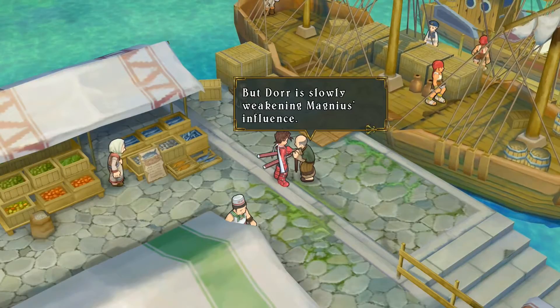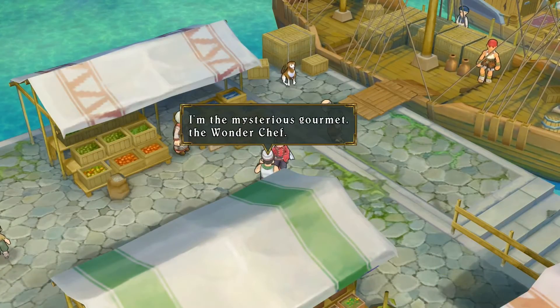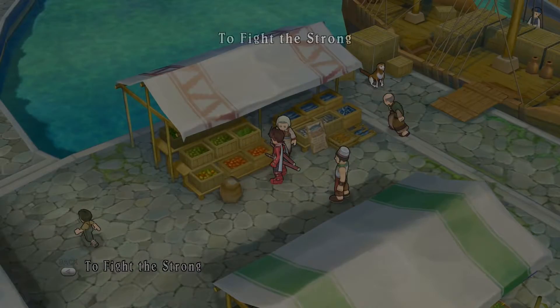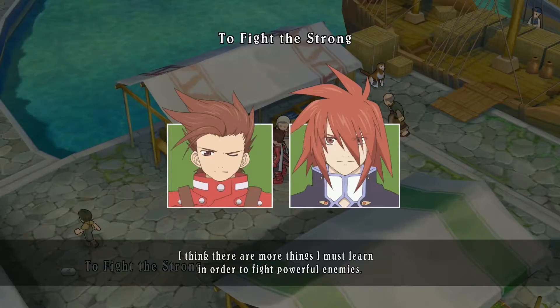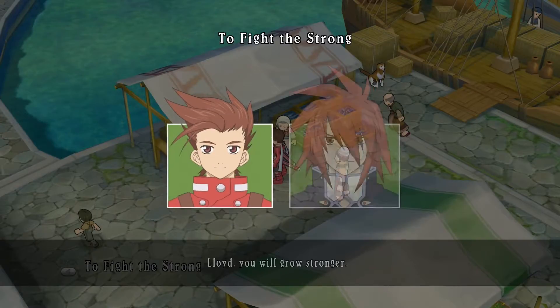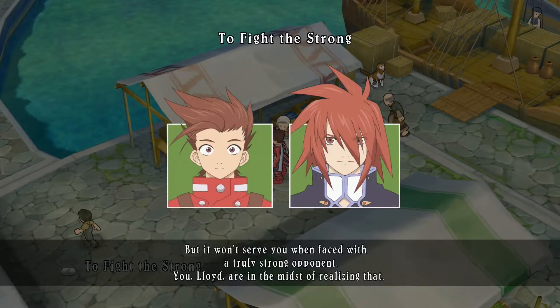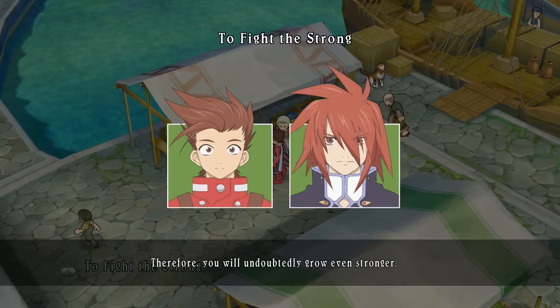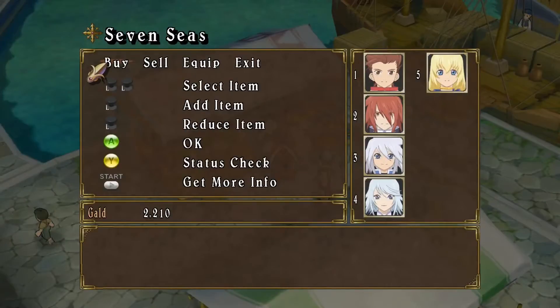This area is under control of Magnius from the eastern ranch, but a leader is slowly weakening his influence. Then the mysterious gourmet wonder chef appears! He teaches Lloyd something. Lloyd thinks there are more things he must learn to fight powerful enemies. The chef explains that recklessly swinging a sword handles average enemies, but won't serve against a truly strong opponent. Battle tips are added to the training manual.